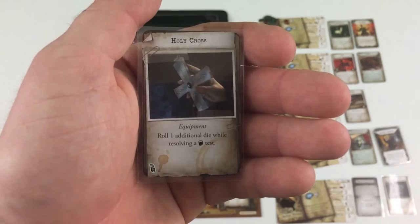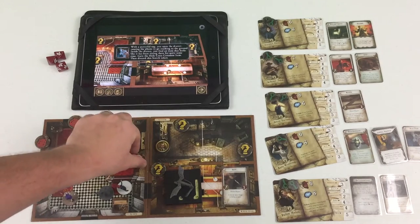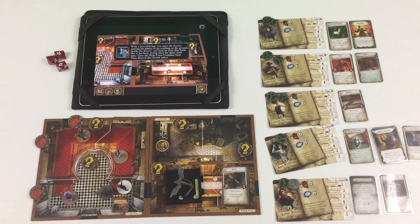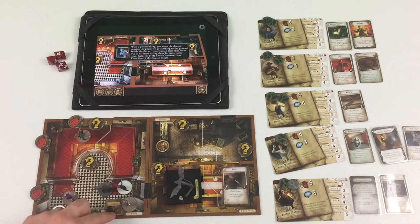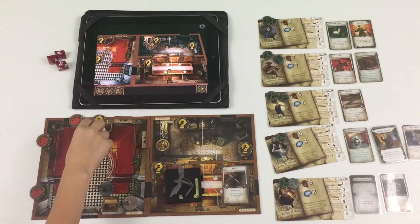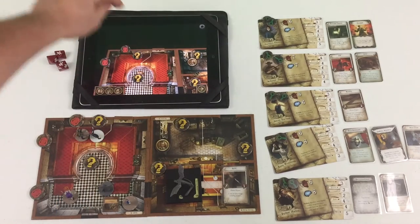The holy cross is an equipment card — roll one additional die while resolving will tests. That's both of Kate's actions; she could move one space. Kate does have the ability to deal with monsters and has the flux stabilizer, which can move monsters around. I'll move her down. Now it's time for my turn. I think I might move to that painting. Moving up to that painting, and now I'm going to search it — I'll use my lure and roll three dice.